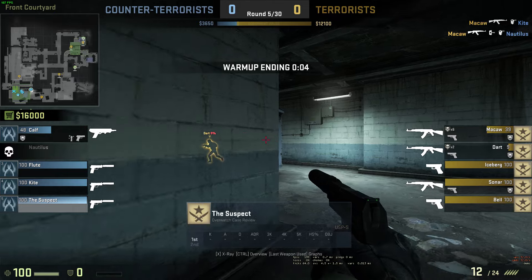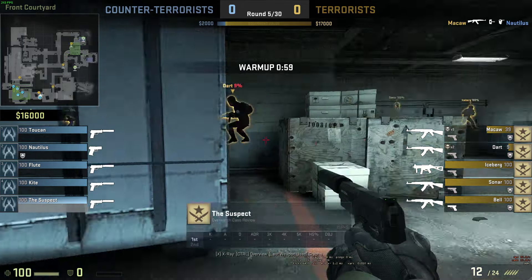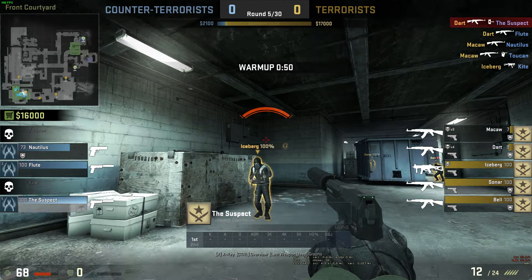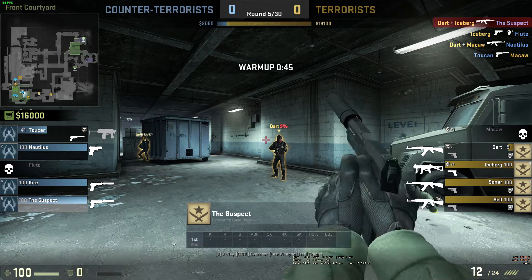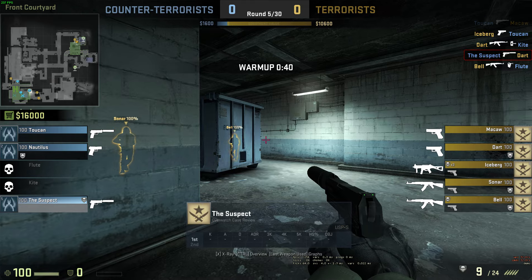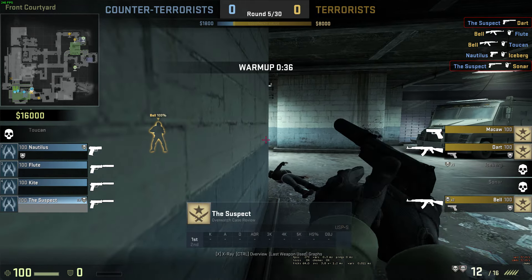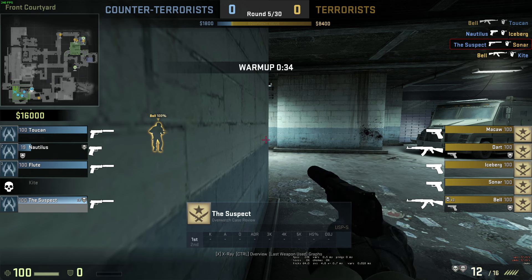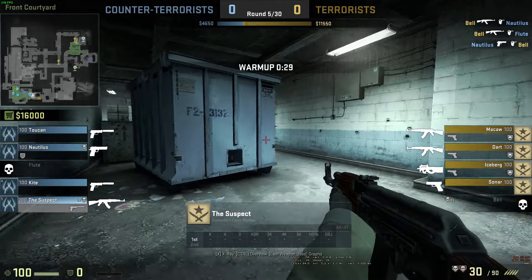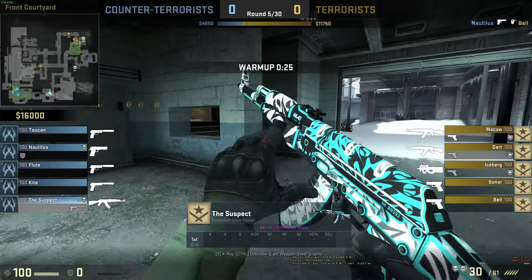Alright guys, let's see what we have here today. Looks like it's Office — don't really get that many overwatches on Office when you think about it. Most of them are on Dust 2, a few on Mirage, and then it's a little more rare for Inferno or Cache, but Office? I don't really get them often at all. In fact, if you go through all my videos there's probably only enough you can count on one hand, and there's like 300 videos up.